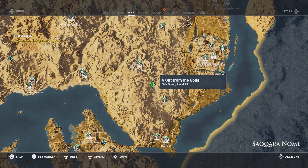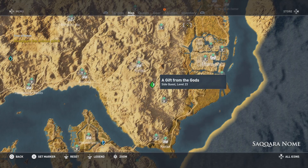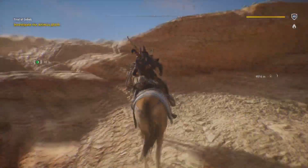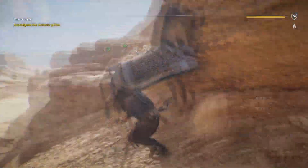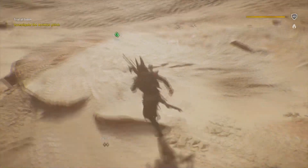We're going to start here with the 'A Gift from the Gods' side quest, which is just southwest of Memphis. Let's go ahead and speed up play as we work our way to this green-looking side quest start.